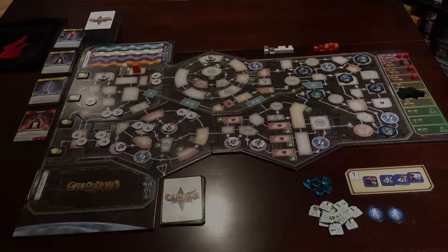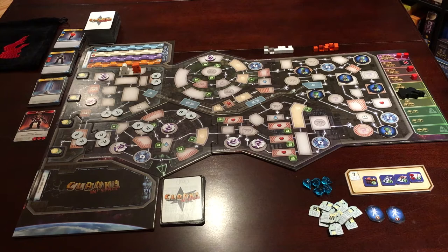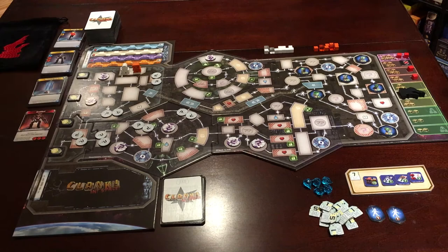Now we're going to take a look at the differences in Clank in Space, and also give new viewers a little bit of a taste of how to play. Once again, you will find a link popping up to our how-to-play video for the original Clank. There are not many differences, but there are some key differences, and that's really what we're going to focus on with regards to the board itself. I did not do a full setup — I really didn't want to spend a lot of time filling up the board.